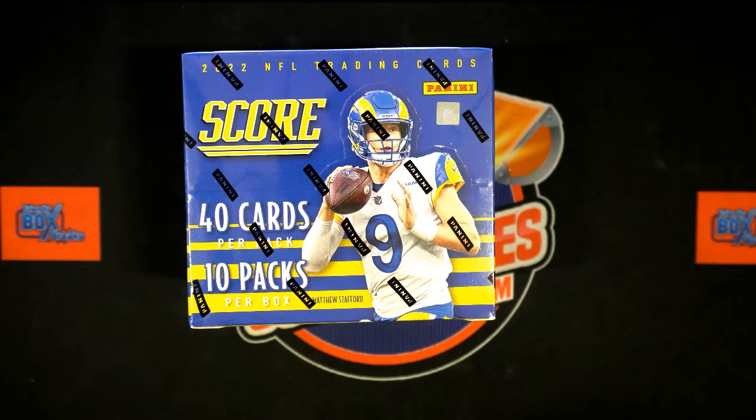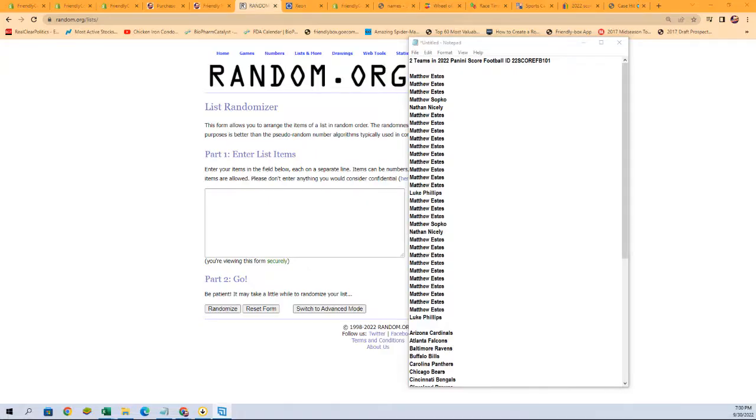All right, here we go — 2022 Score Football, this is Box 101, the first one we're doing. We've got our owner names, we've got our team names, we're going to randomize them each seven times and pair them up on a spreadsheet, give you a moment to talk trades and all that good fun stuff.